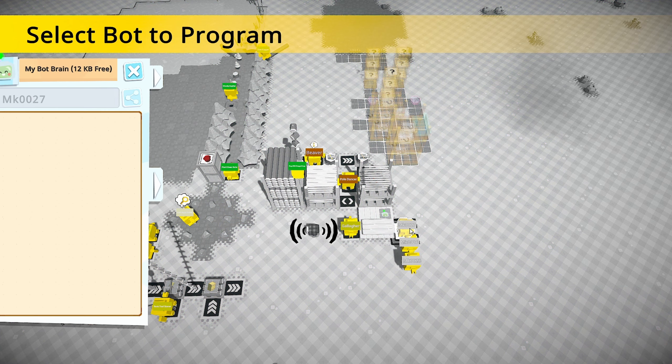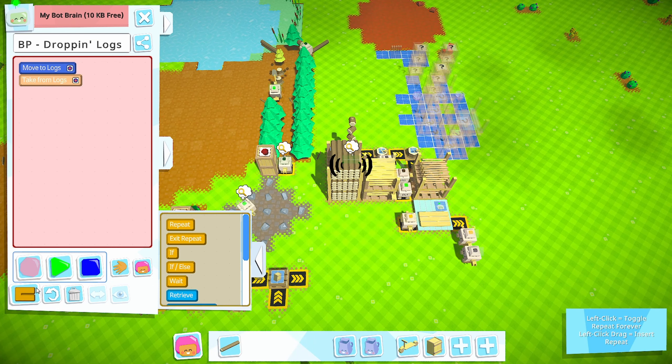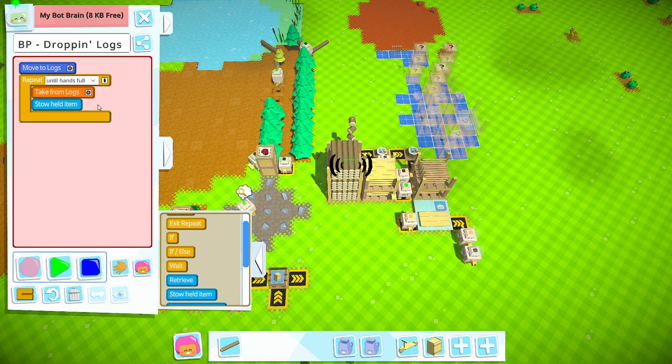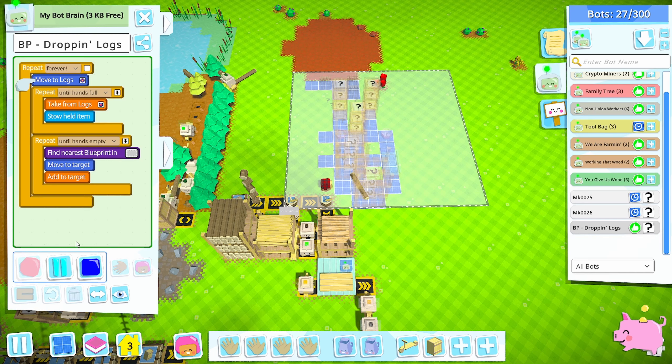You're going to be the blueprint log dropper. Learn - you're going to come over here and grab a log. I'm going to have him do it until his hands are full, and stow until his hands are full. As we upgrade him or give this code to someone else, it's all set to take maximum capacity. Then while you have a log in your hand, come out here and find a blueprint in this area.